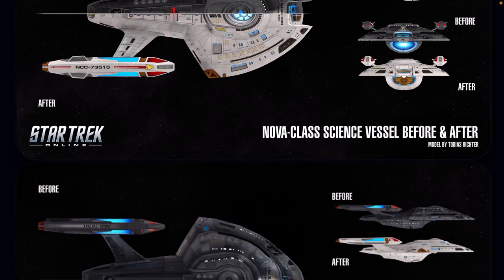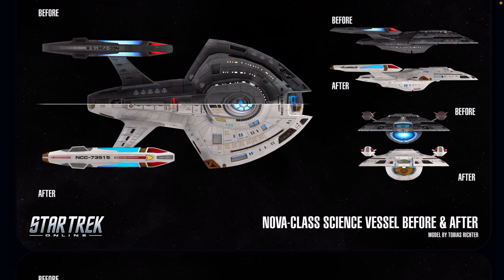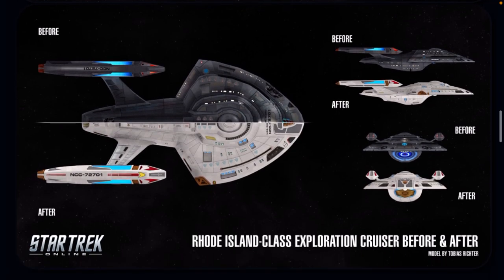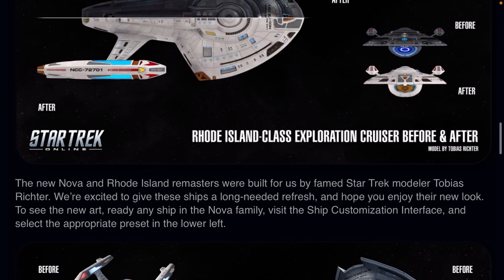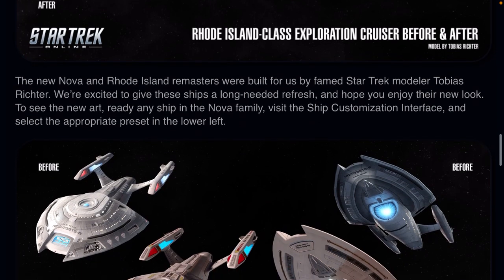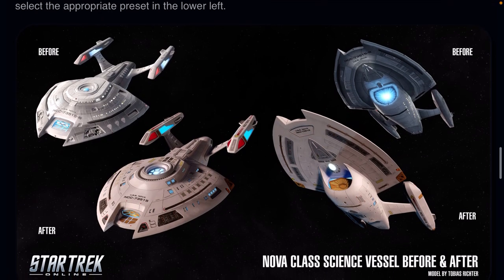Here's the Nova Science vessel above here, before and after, modeled by Tobias Richter, and it looks fantastic. And here's the Rhode Island version. It's real nice.